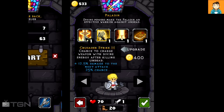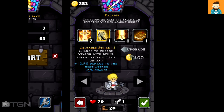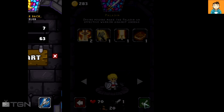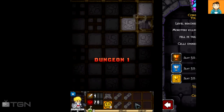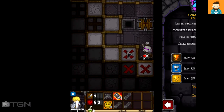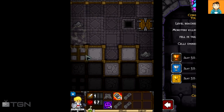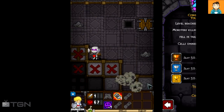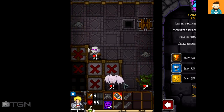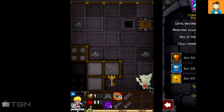These upgrades get more expensive as we go, so I need to choose carefully. I'm going to upgrade Holy Strike, and that'll be it for now. Then we'll just go down again, continually running until we get to a further level and increase our stats, or switch to a different character.